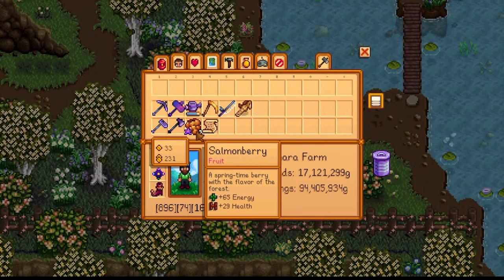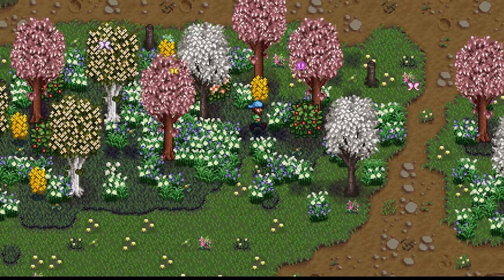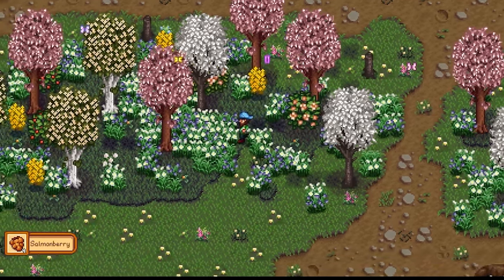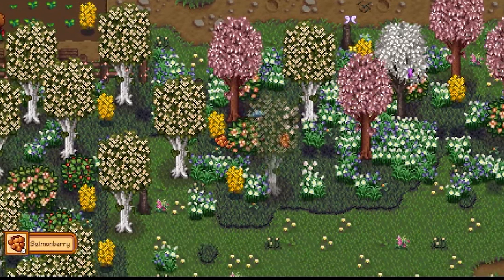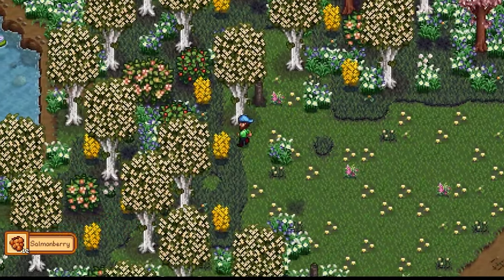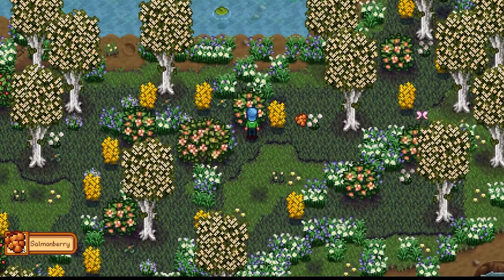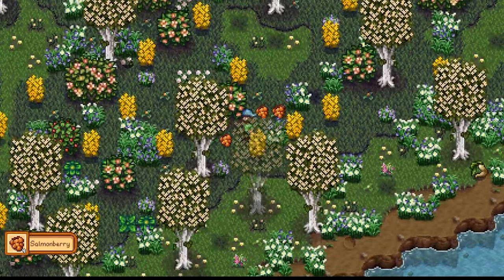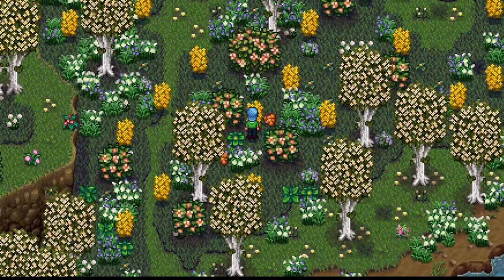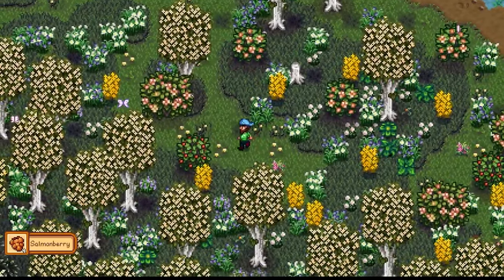Not only that, but you can combine this with your Botanist perk from the foraging profession tree, which means every salmonberry you collect will be of iridium quality. Not only will they stack very nicely, but you can eat or sell these for decent money or decent health and energy. If you don't get a whole lot of salmonberry bushes on the first day, simply restart your game to increase the number of bushes that will have salmonberries for you. This works all year round, which is absolutely magnificent.